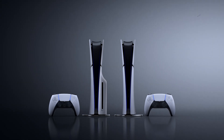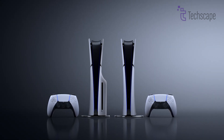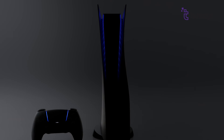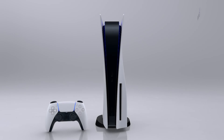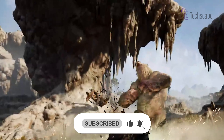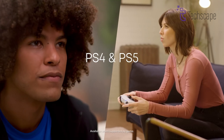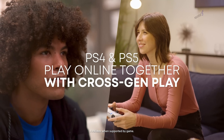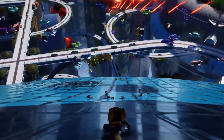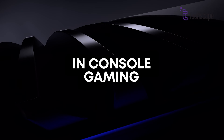Sony has retained the iconic white and black color scheme but refined the curves for a more streamlined profile. A new blue LED strip enhances the high-tech feel. Importantly, the PS5 Pro comes as a disk-less console by default, with the option to purchase and install a separate disk drive. This modular approach caters to both digital and physical media preferences, offering flexibility to players while maintaining a sleek base design.